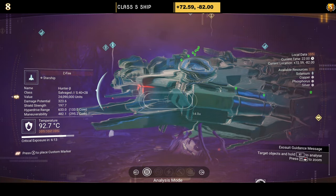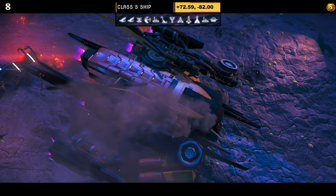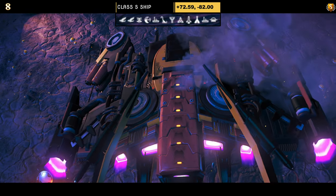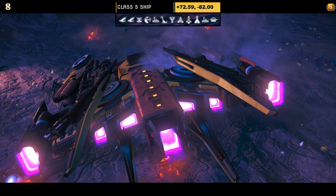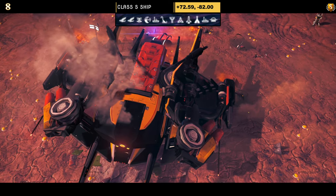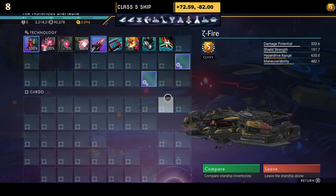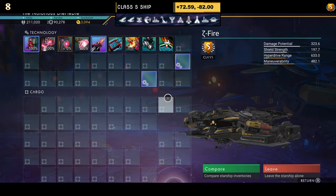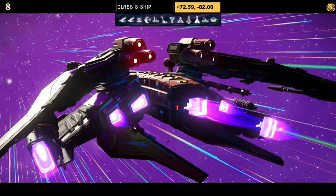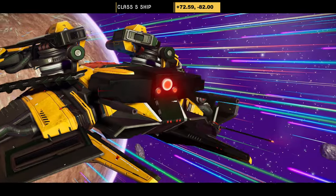Number eight is a yellow, red and black dragonfly style with extended thrusters on the wings and extensions on the bottom. The dragonfly wings are unfortunately not full width, which does let it down. Supercharged slots show two on the right, one in the middle, one on the left — still a great ship. In the air it looks fantastic; the only thing that could be better is the dragonfly wings being full width.